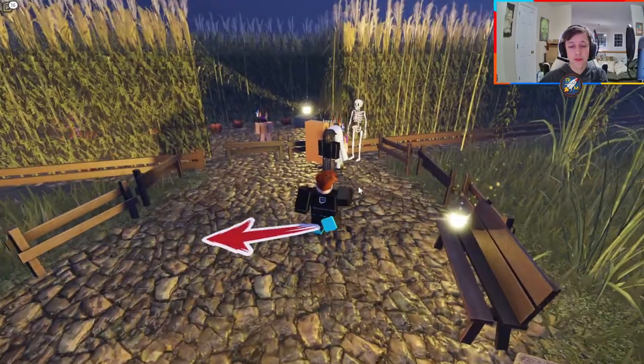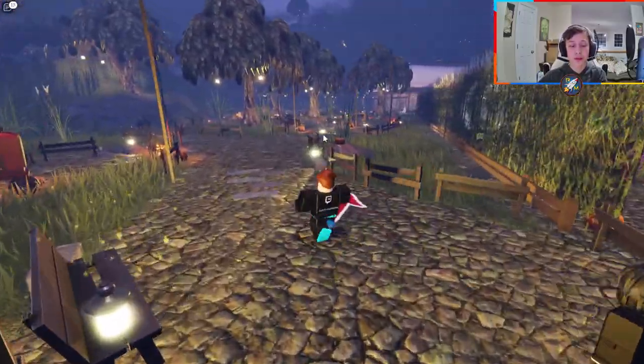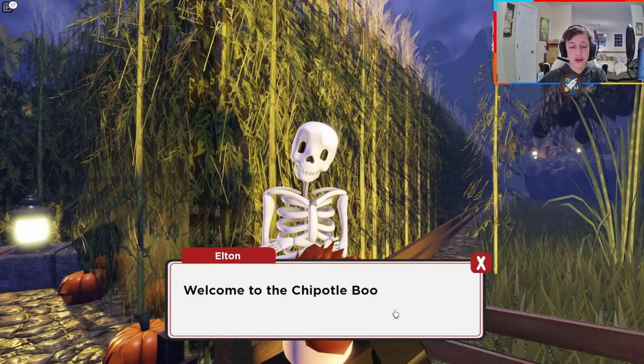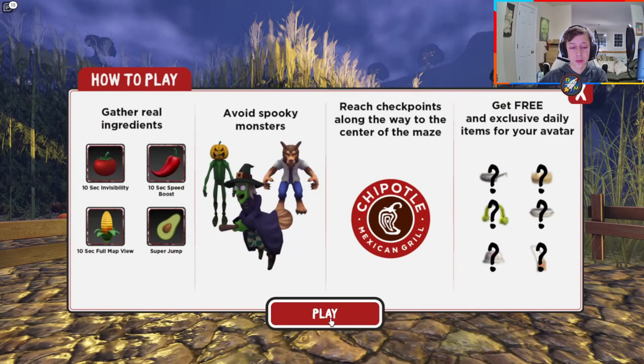So how this works: you have to complete a maze to actually get to the item. Once you load into the game, you're going to walk up to this skeleton over here. Walk a little bit to get to this fence area and click E to talk to him. He's going to say walk into the maze and you just have to reach the center.